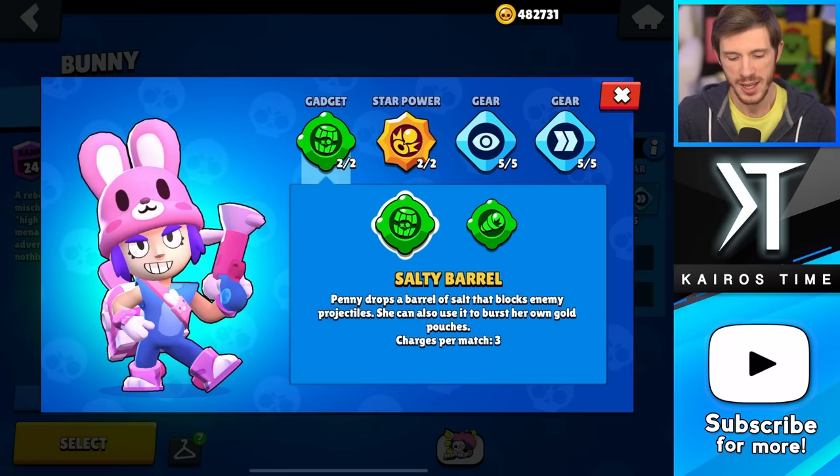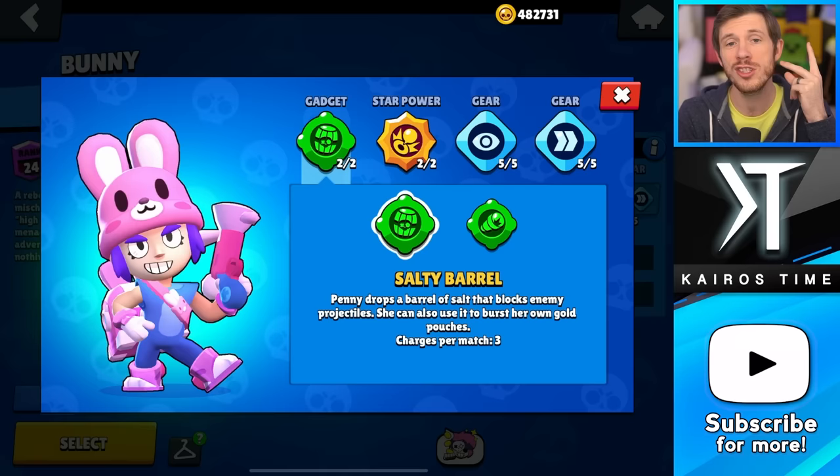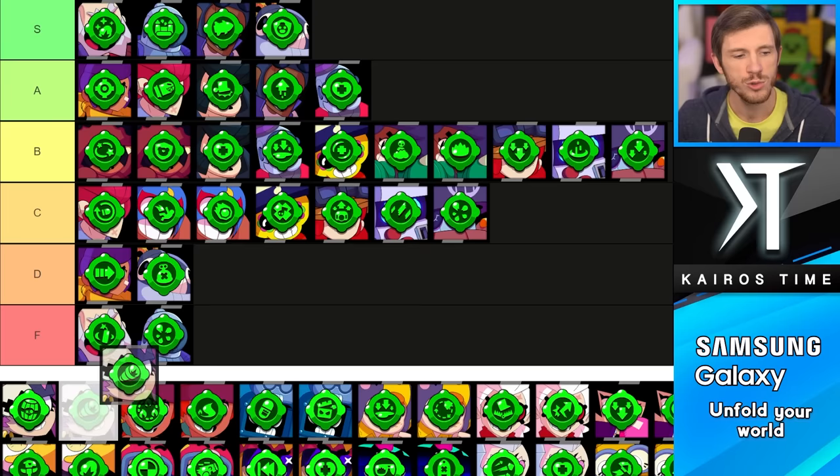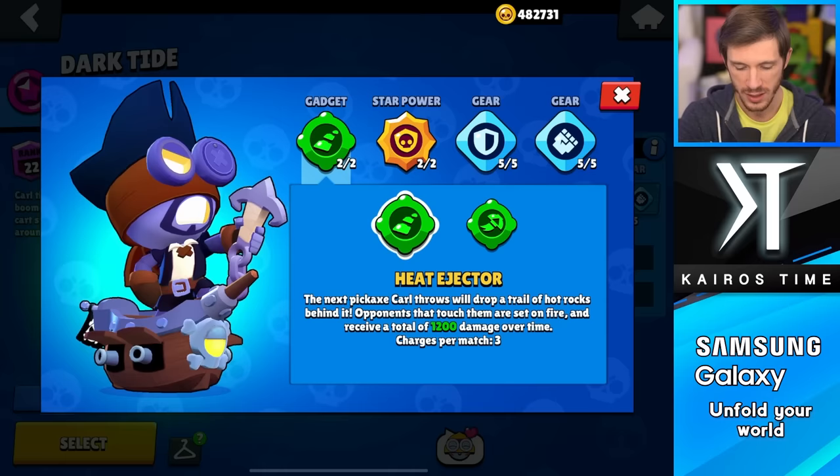We have Penny, and this is a very obvious choice — you're going to go with Salty Barrel every time. You can splash on it to counter tanks, use it to block damage from long-range sharpshooters like Brock or Piper, and it's just easy to get use out of every single time. Trusty Spyglass I almost considered putting in the F tier, but her range is so far that it can be useful sometimes. Trusty Spyglass is going in the D tier and Salty Barrel in the S tier.